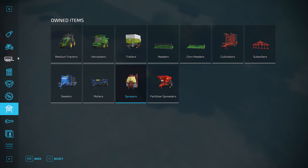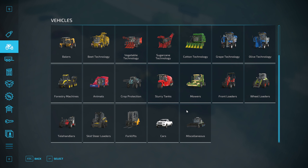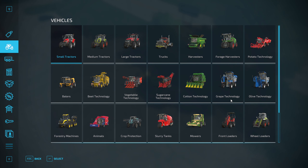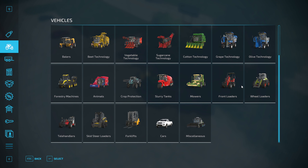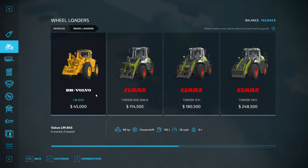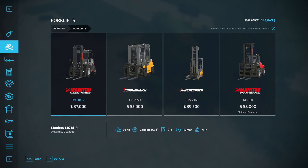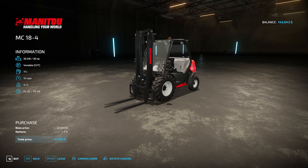Let's go ahead and check out a forklift so that we can move things around. Where are the forklifts? Forage harvesters, front loaders, wheel loaders, forklifts. So this is 45,000 versus a forklift I can get for 30,000. Should I get the big one? I don't think I need that big — this one's probably fine. Because I'm only really going to be using it to move pallets around. We'll buy this for now and hope that it's enough.